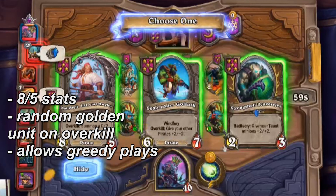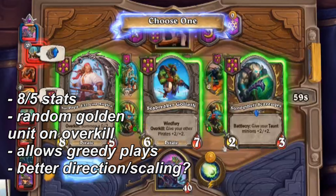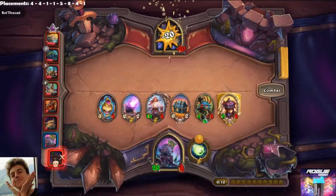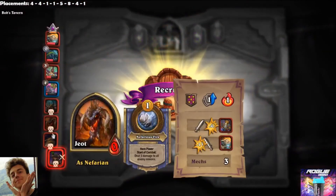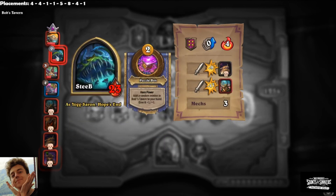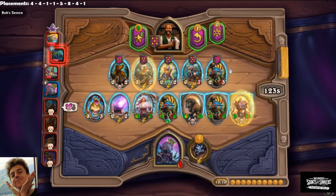The expected value on Goliaff is a bit more in pure unit potential, but we don't have to take it. If we take the biggest tempo play, the expected value from Pagel could be that we find better direction, because we have the freedom to level next turn and look for something else. You can see in the background how the Pagel game went and how we found different direction by taking Pagel.